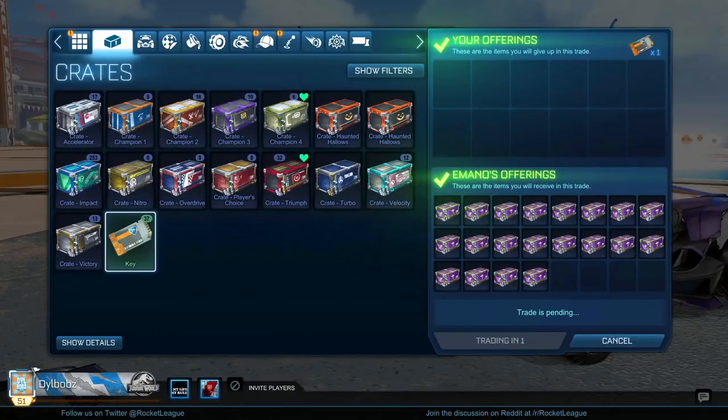I then bought 20 Zephyr crates for one key, which is a really good deal because the price right now is one key for 10 Zephyrs — so I actually made two keys profit really easily just from this guy who wanted to get rid of some crates.